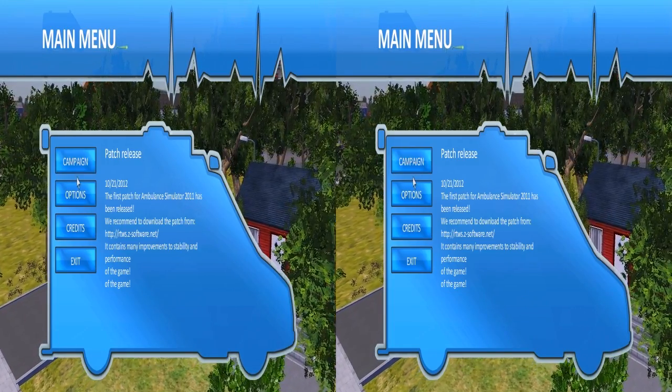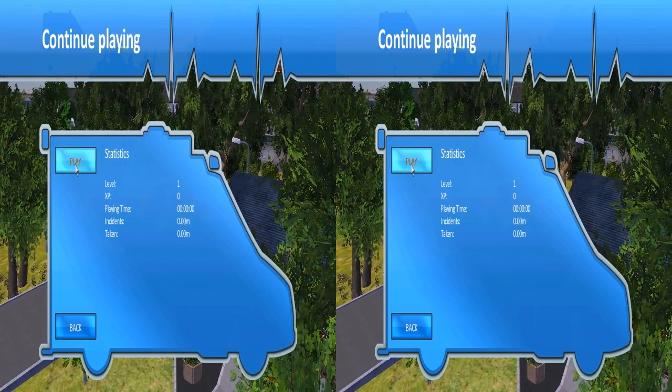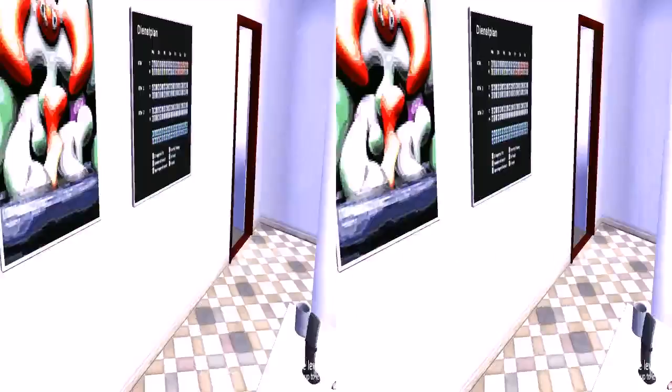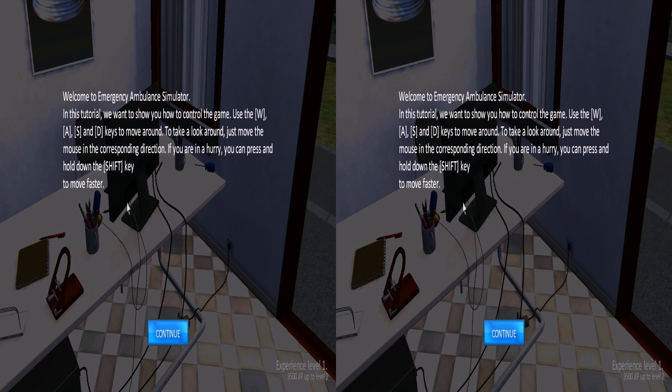I'm going completely cold into this — the only thing I know is from reviews and playthroughs. I've never played this title before. I just know that it's cutting edge awesomeness. Welcome to the Emergency Ambulance Simulator in stereo. Use W and the mouse to move and look around; hold shift to move faster.